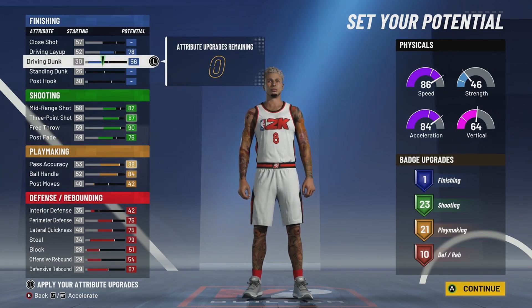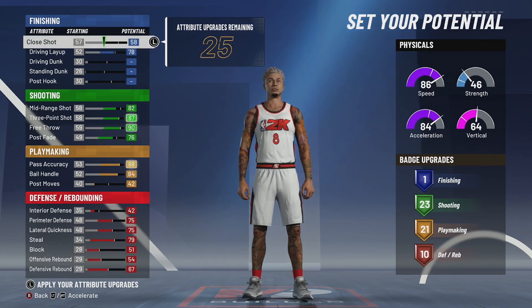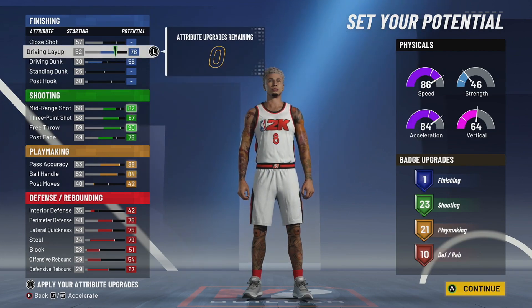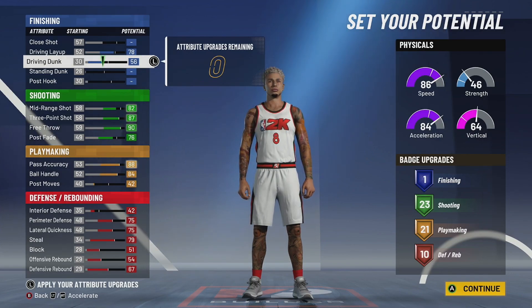For those players asking about close shot: go ahead and take your driving dunk off and put it on your close shot, or take your driving layup down and put it on your close shot — it's up to you. I'm going to put it right here so we have almost the highest driving layup we can get on the build so we can finish when we need to. Even if you max out driving dunk, we're not going to be dunking on people much — I put it high enough to where we can dunk when we're open, especially on fast breaks, so we don't have to go up with a layup and probably get our stuff chased down.